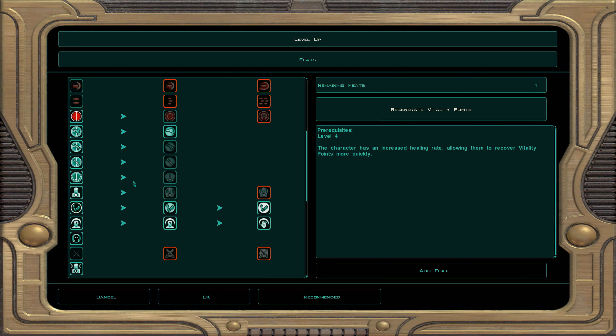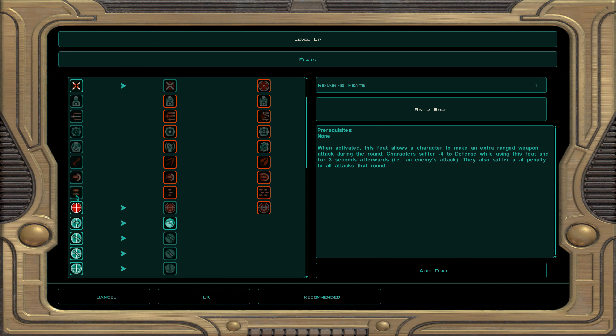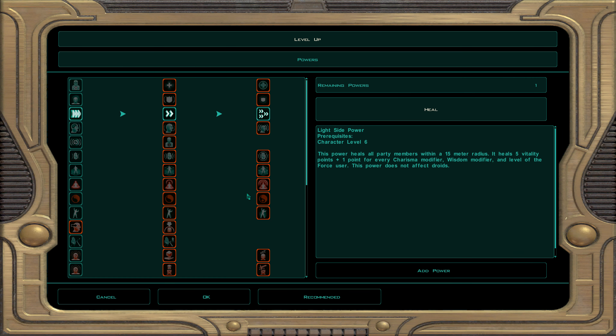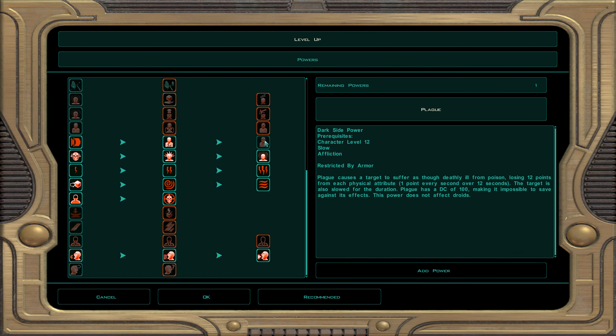At character level 38, dark Jedi sentinel 19: demolition, awareness, and security. For feats, instead of improved sniper shot — which at tier one is a 9 to 20 critical hit range with a stun chance — I go with the version where it's 18 to 20 critical range, still with the same stun. For force powers we take plague — impossible to resist. A single organic target loses 12 points from each physical attribute — it weakens them badly.